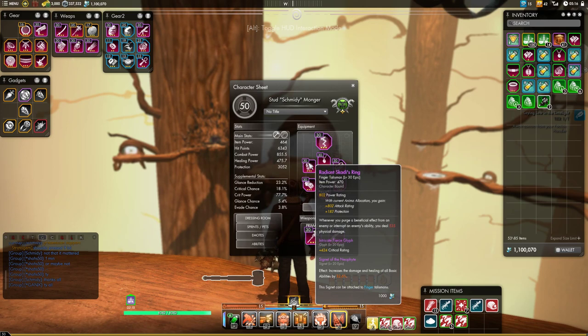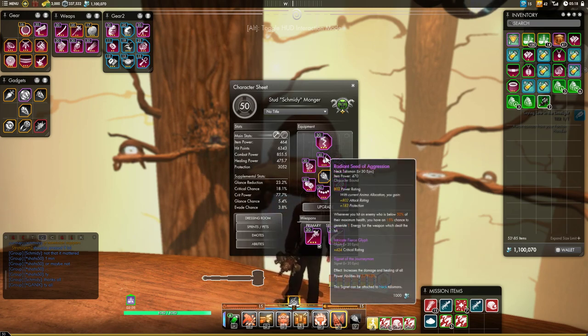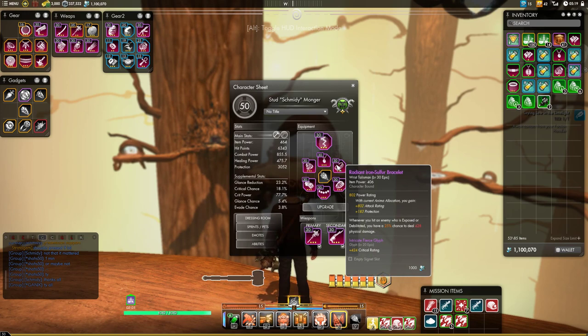The finger signet increases the damage of your basic abilities — pick one up, extra name is in the description. The next signet increases the damage and healing of all your power abilities — pick one up, name's in the description. You'll notice the Wrist Talisman's signet slot is conspicuously absent. This is because right now the only thing you can slot there is for an ultimate ability, which isn't really part of a real DPS rotation. It's probably going to be the slot where auxiliary signets go once auxiliary weapons are added to the game, so I'm in wait-and-see mode for this slot right now.